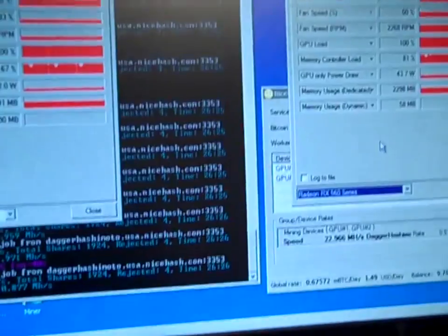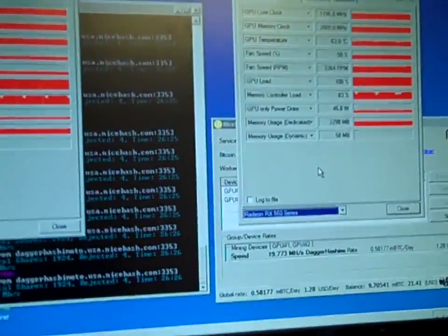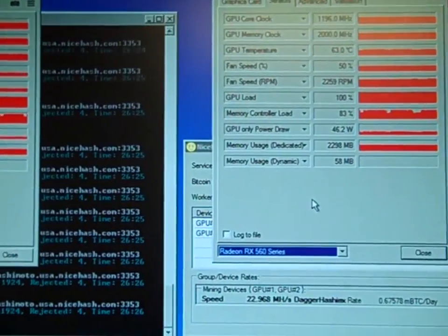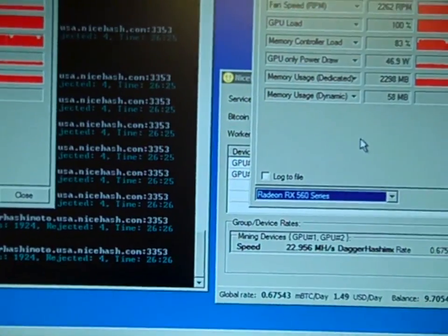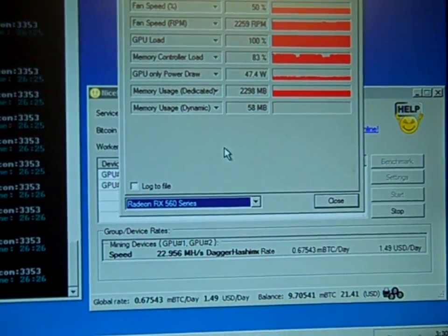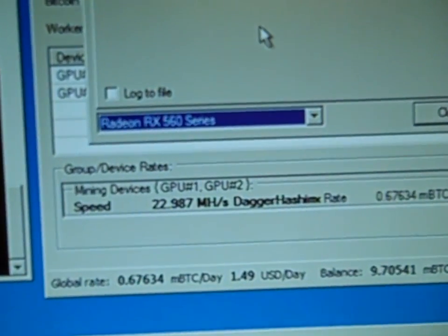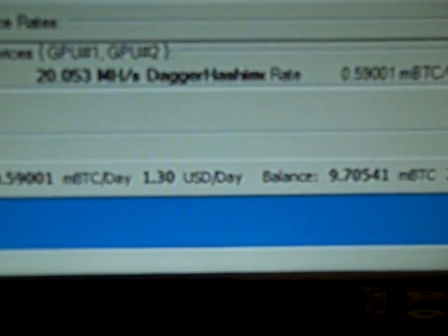Well, it mines bitcoins. Except it doesn't — I'm actually mining Ethereum. Whatever, cryptocurrencies are cryptocurrencies, and they're all honestly just metacurrencies for US dollars anyway. It doesn't really matter what coin — you can trade them all on btce.com pretty much. And you can see 23 megahashes per second, almost flirting with it a little bit, which is $1.49 a day.